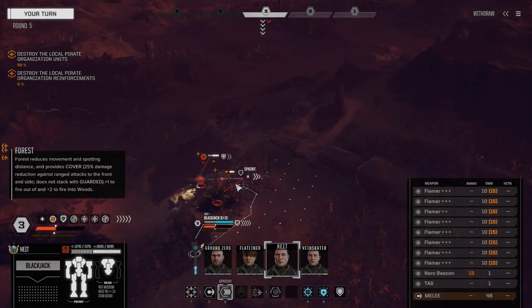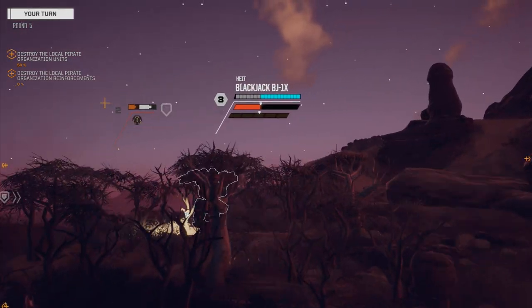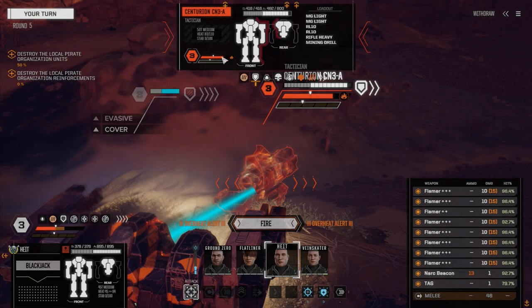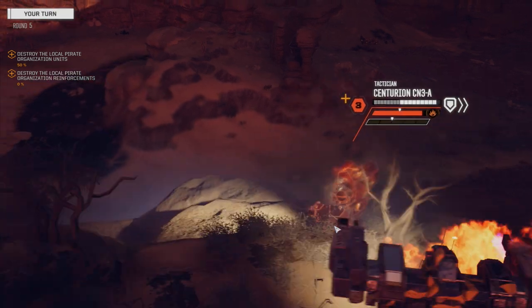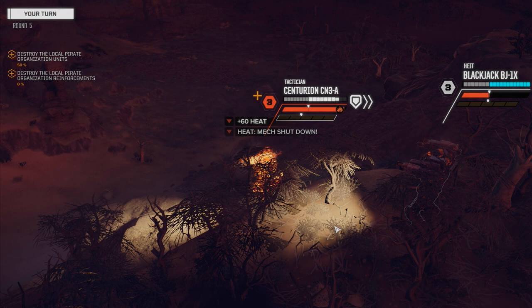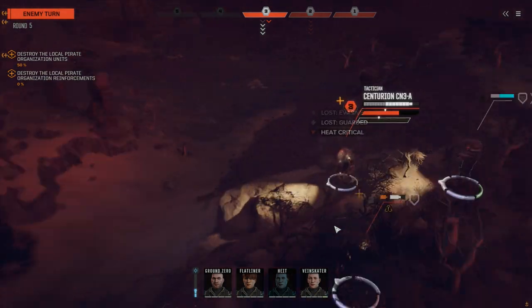Let's move Height around behind the Centurion. We're going to keep them barbecued for now. We have to watch our heat level — we probably only need three or four hits and we've got a ton of chances to hit. I think we hit him with the NARC last time, so let's make sure we hit him with the TAG this time. Just click a couple of flamers off — let's go with four flamers and include the NARC. The NARC hit, TAG hit — that's enough to shut him down. Perfect, he's done this turn. So we can finish up the Vindicator and then put whatever we have left on him.